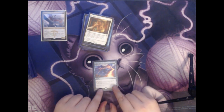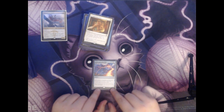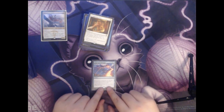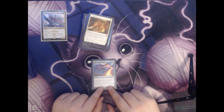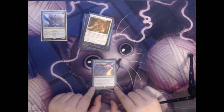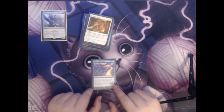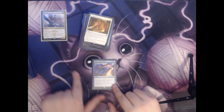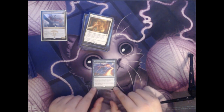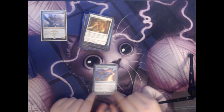Next up we have Fierce Guardianship. This is two colorless and a blue for an instant. However, if you control a commander, you may cast this card without paying its mana cost, and it lets you counter target non-creature spell. In this deck we almost always have Ojutai out, so this usually ends up being a free counterspell we can use to stop our opponents from doing something we don't want them to do.